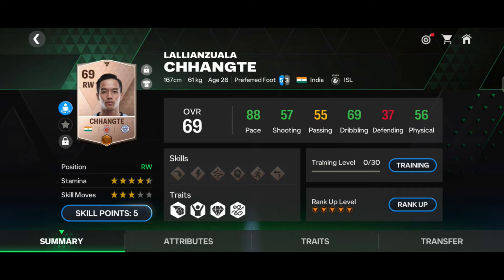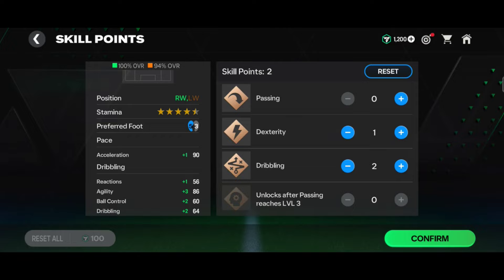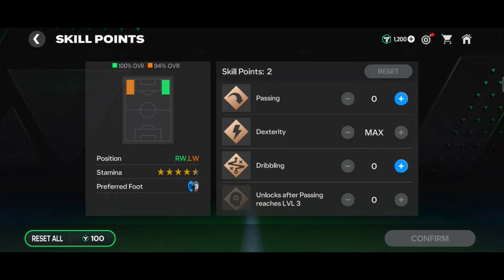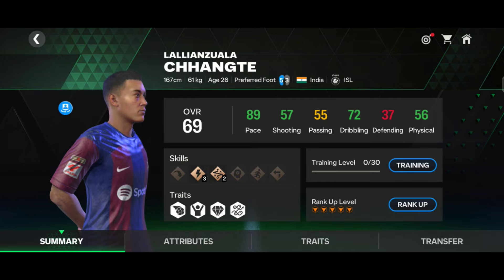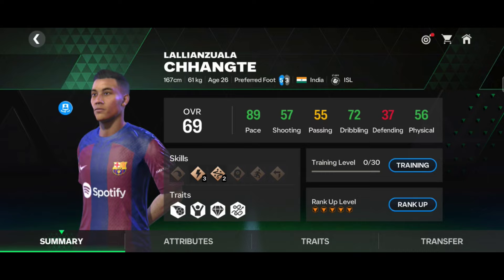Okay, let's increase his dribbling. I'm using two dribbling and one extra to increase pace. Now using density, his skill moves go up to 4-star. With one and two dribbling boosts applied, his stats are now 89 pace, 50 shooting, 72 dribbling, 56 physical, and 55 passing.